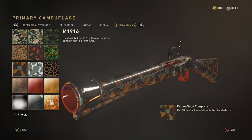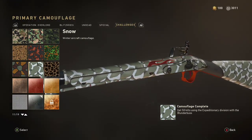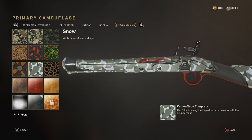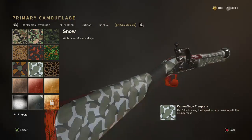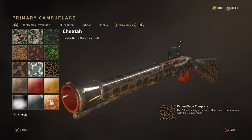Then the first camo: 10 payback medals — that shouldn't be too hard. Get 50 kills while using the Expeditionary division — also shouldn't be too hard. You only need to run Expeditionary to get the incendiary shells, which you can run as an attachment with this shotgun. But there are only four attachments available and we'll get to that later.